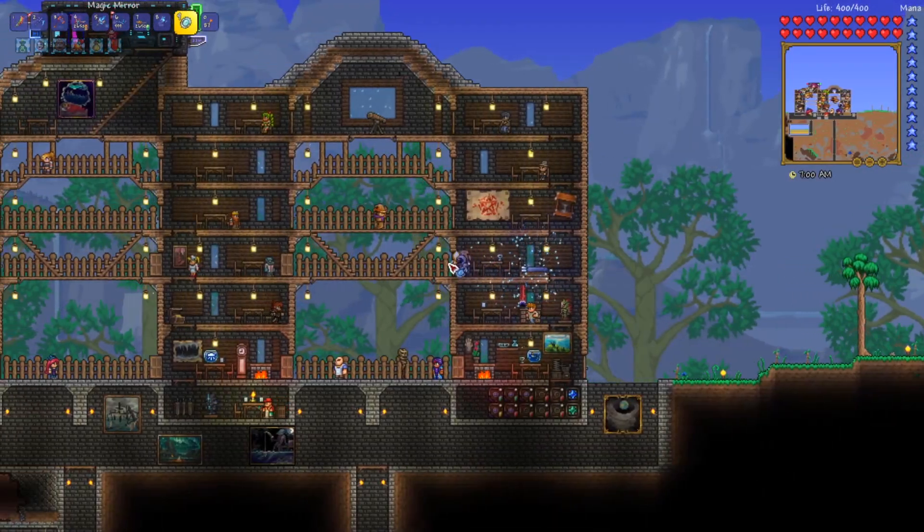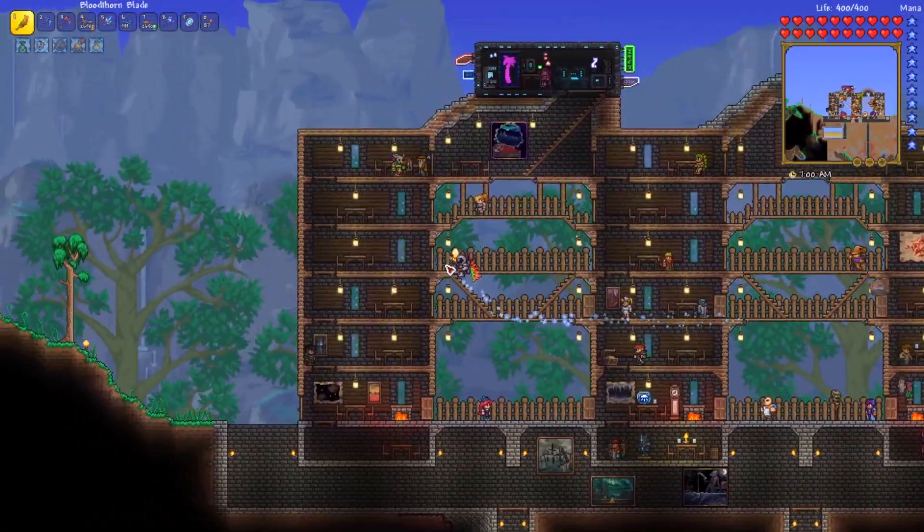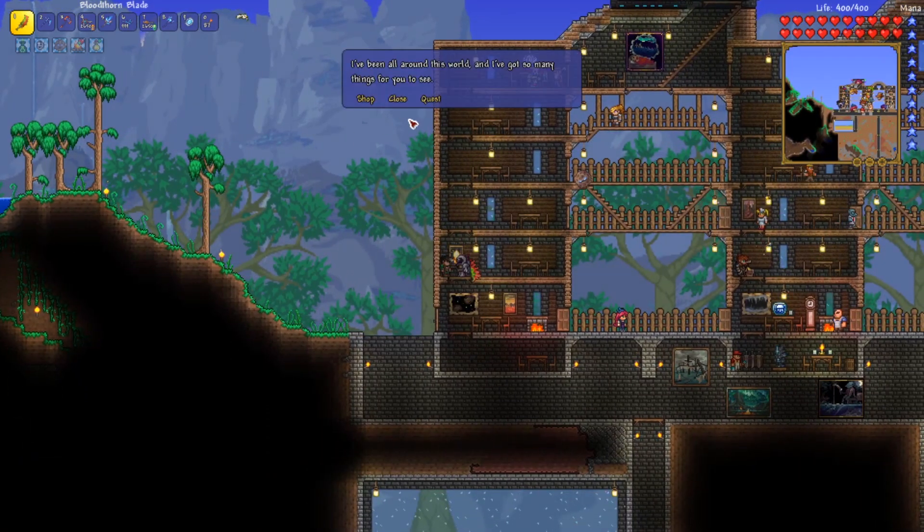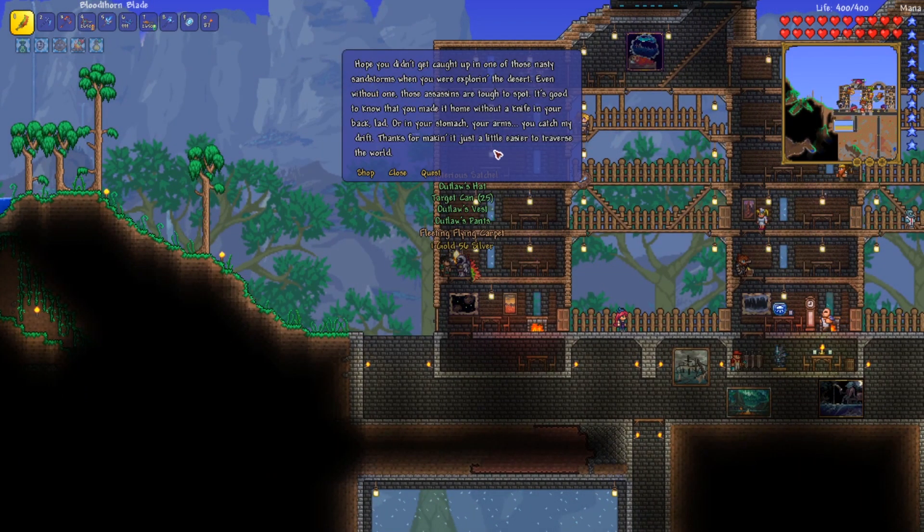Let's head back and see what the adventurer has to say about that. Even though I don't think it really made that much of a difference, I guess he'll be glad to know the desert is safer now. He says: 'Hope you didn't get caught up in one of those nasty sandstorms. Even without one, those assassins are tough to spot. It's good to know that you made it home without a knife in your back, lad.' Well, I guess you can't break the fourth wall and know how spawning mechanics work. But fine, I'll let him figure it out on his own.